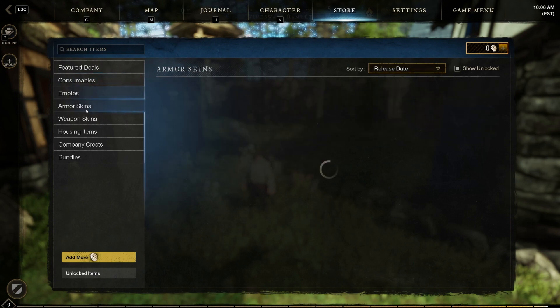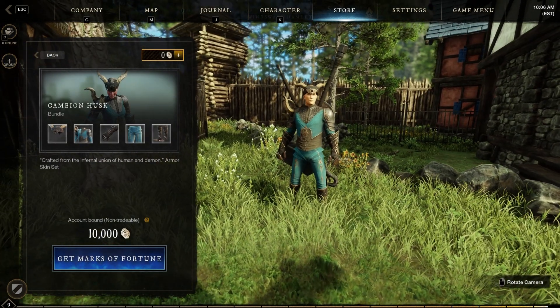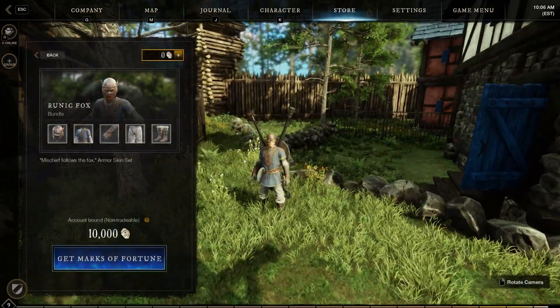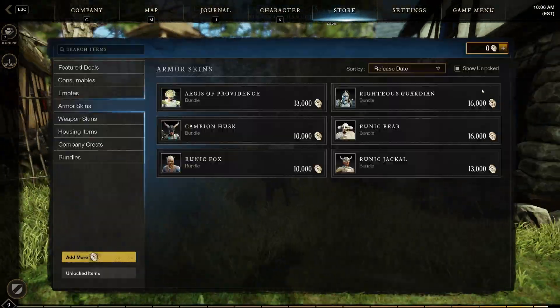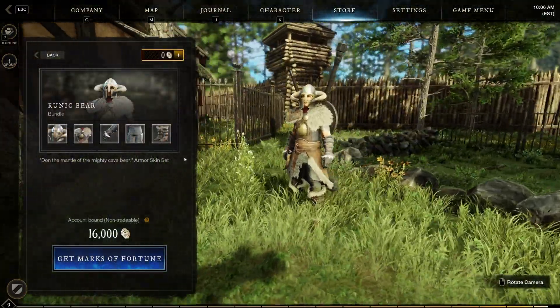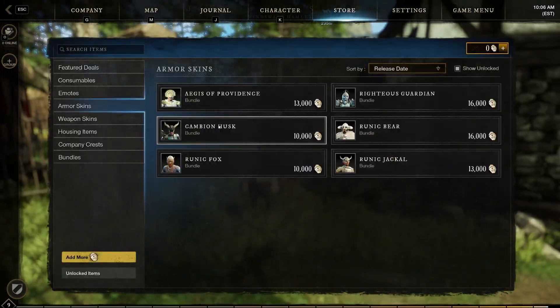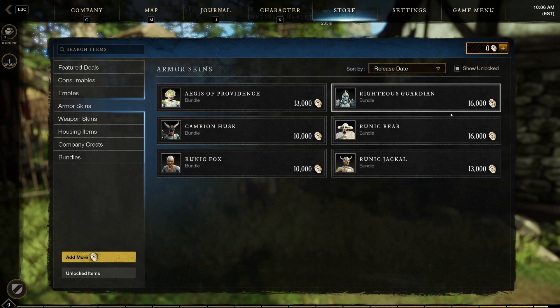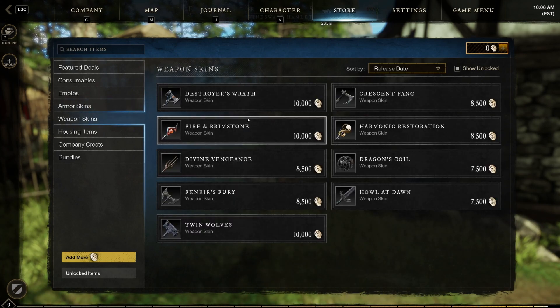Some emotes — I'm sure they'll add more to all these over time. All the other armor bundles here. Interesting looking. That's a lot going on there. These are pretty cool, and I'm sure they're going to add more as you go. Looks like sixteen thousand is the most, that'd be like sixteen dollars for a whole bundle. Not too shabby.